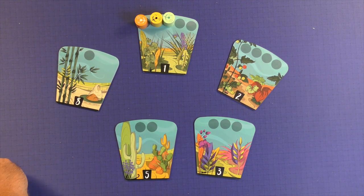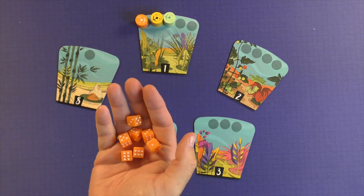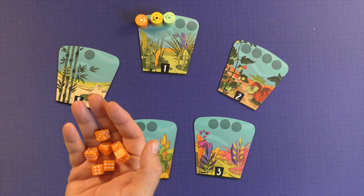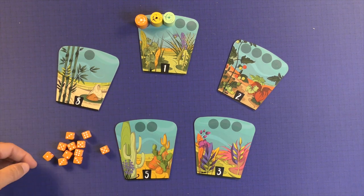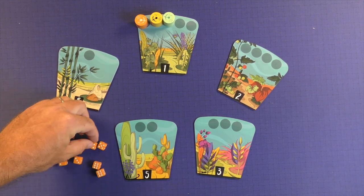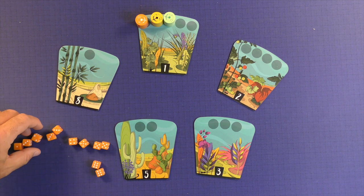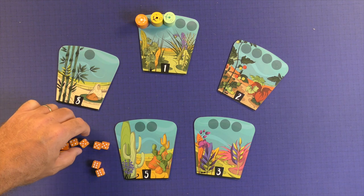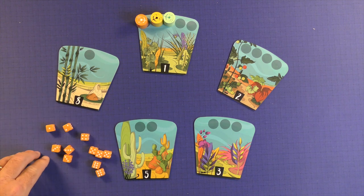Then you will grab all of the dice in your color, and you'll identify these by rolling them, and then you'll have what you have here. You categorize these by the numbers you rolled — put all the fives together, all the fours together. This allows the other players to quickly glance and see what you have for strategic purposes.